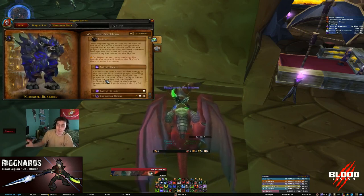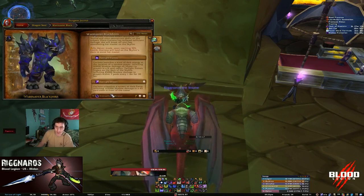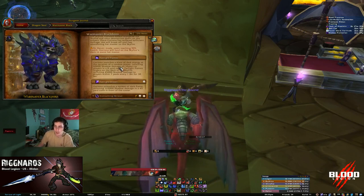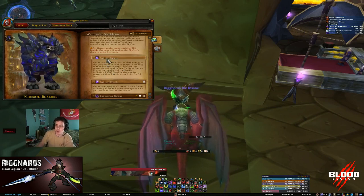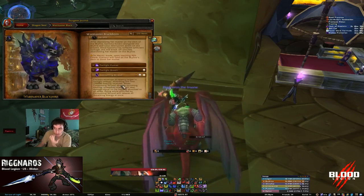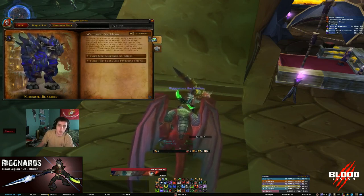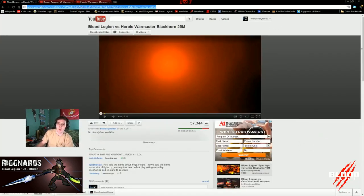The drake on the ground puts a healing debuff on people and does a Twilight Breath cone - face it away from the raid and use AMS, Divine Protection, or a mini cooldown. Twilight Flames are the ground effects she shoots, so get her positioned quickly. The Consuming Shroud healing debuff absorbs 150k healing, so just have the affected player run out, get healed, and come back. Those are all the abilities for phase one and two on heroic. Any questions about abilities before we watch the fight in real time?